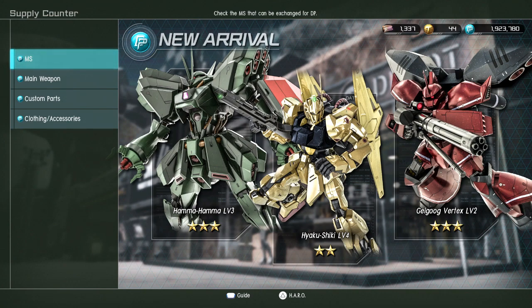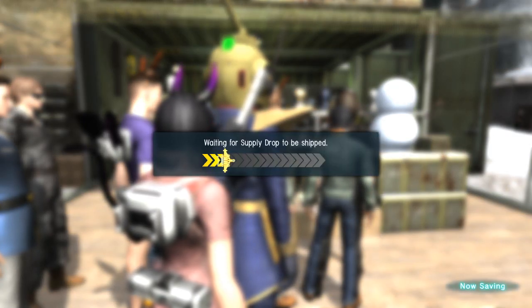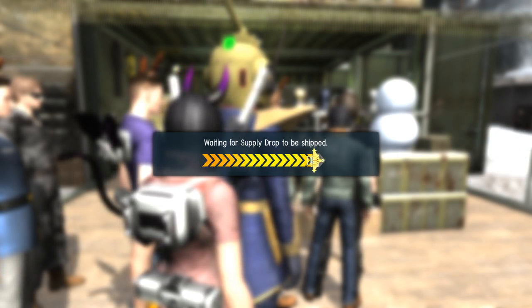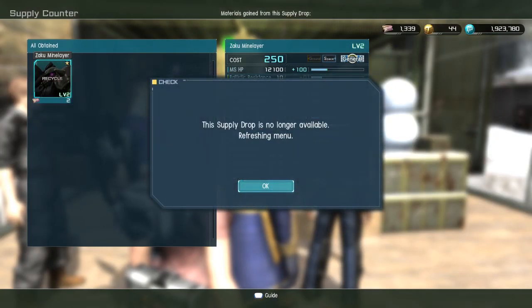Let's do this pull real quick and we'll call it. We'll pull for the suit twice, use six tokens, and that's it.